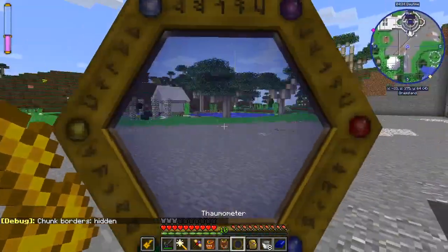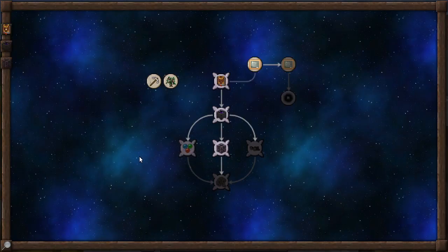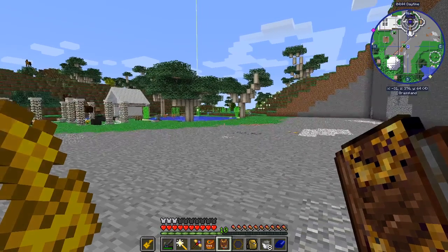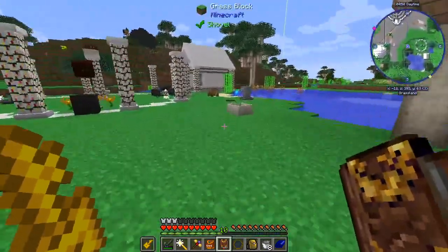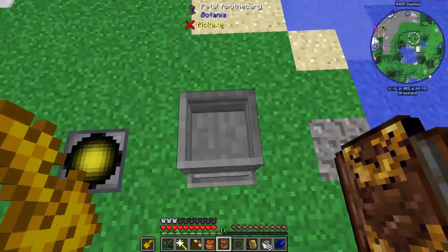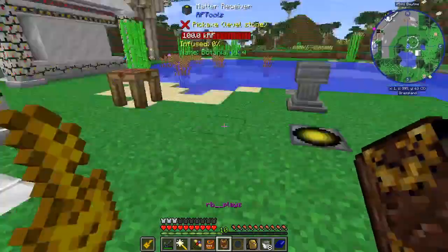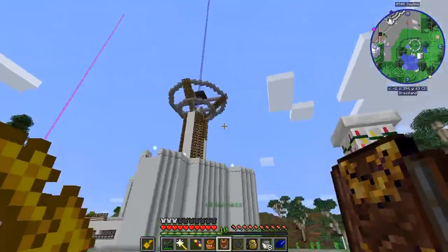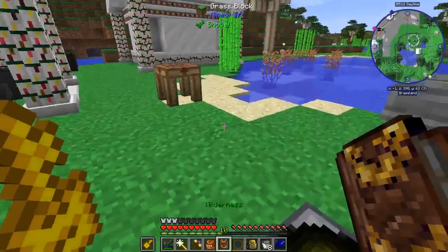Last episode we worked with a little bit of Thaumcraft. We are working towards getting our ever full urn — we want the ever full urn so that we can keep our Botania petal apothecary full. There are very few ways to do that automatically. By getting the ever full urn, it will constantly put water into this. Also, we have enough stuff that we can upgrade our solar array to tier three. So I'm going to try to do that as well.